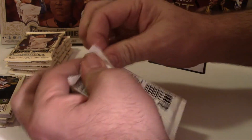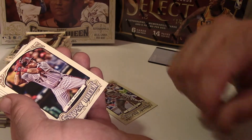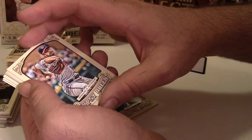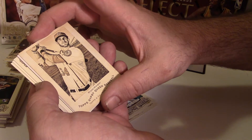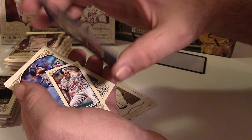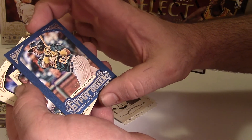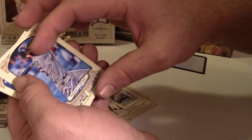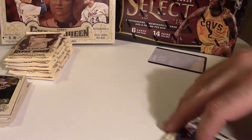And we are done with this box of Gypsy Queen. We got John Jay, Carlos Ruiz, Joe Nathan, Gio Gonzalez, a Bryce Harper insert — that's a really nice one. Yoenis Cespedes high number, numbered out of 499 — winner of the Home Run Derby this year. Hope someone picked Oakland. We've got a mini, Pedroia, Ferguson Jenkins, and Prince Fielder — the other Fielder.